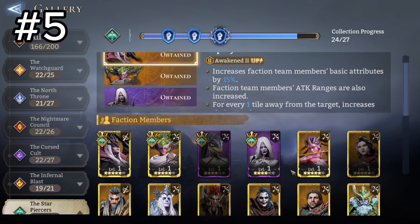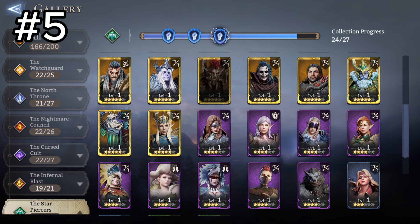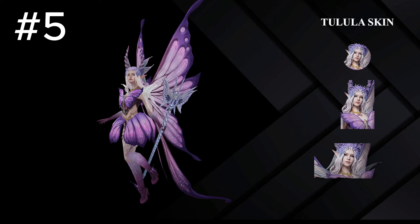Moving on, we have a character not even in the game yet — Tolula. Her skin is in my top five of this batch, but it's not higher because it is majorly a reskin. It looks a lot better than her normal skin, but the other top skins do something more interesting, more unique, and better executed. That's why it's not ranked higher, though it's still a pretty cool skin.